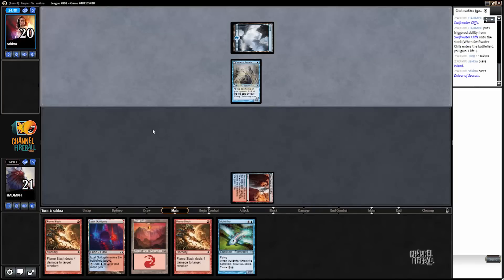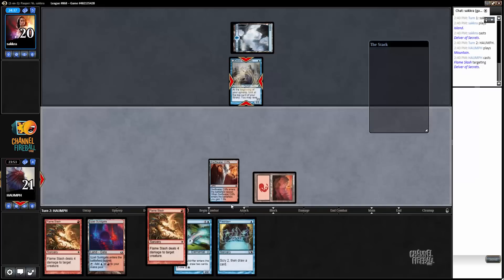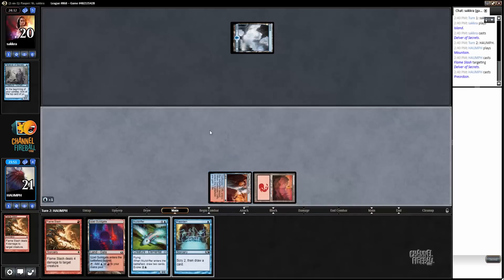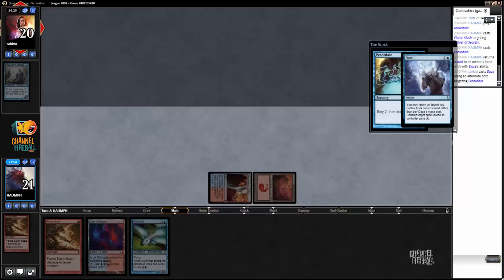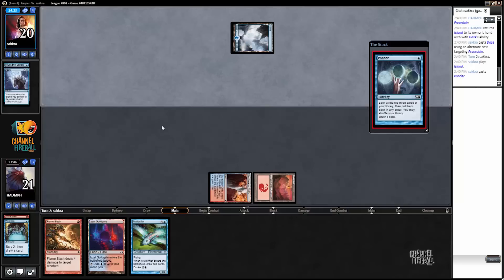Playing against another blue deck of some sort. This is so awkward, just always playing around Daze. Flame Slash. Cast Preordain. If my opponent Dazes my Preordain they're just back to one land, which is totally fine by me.